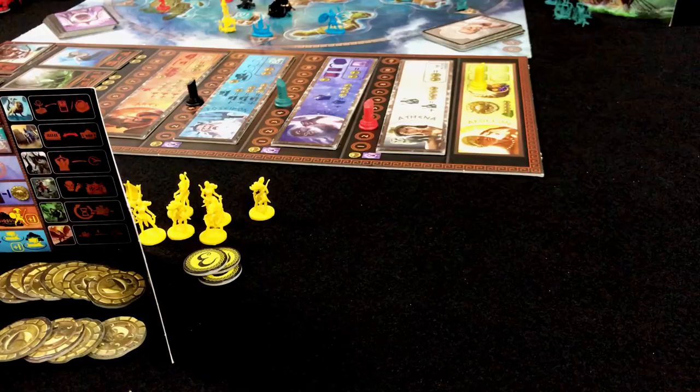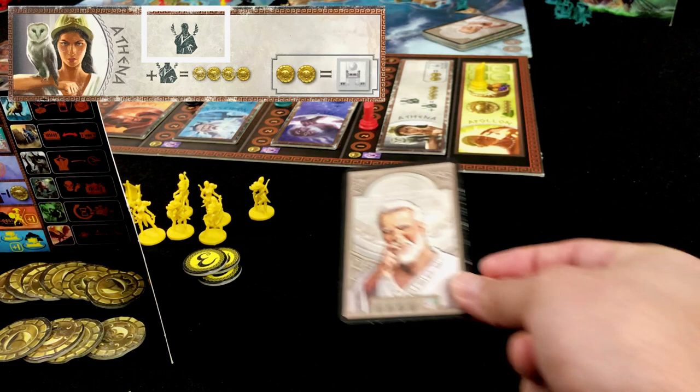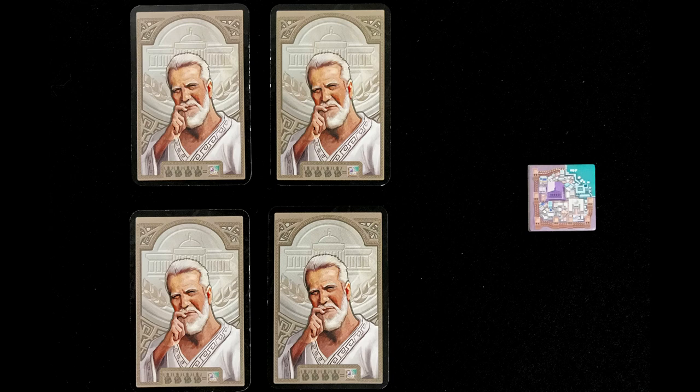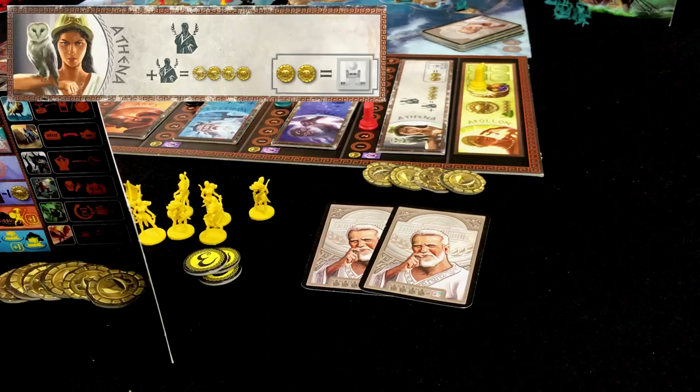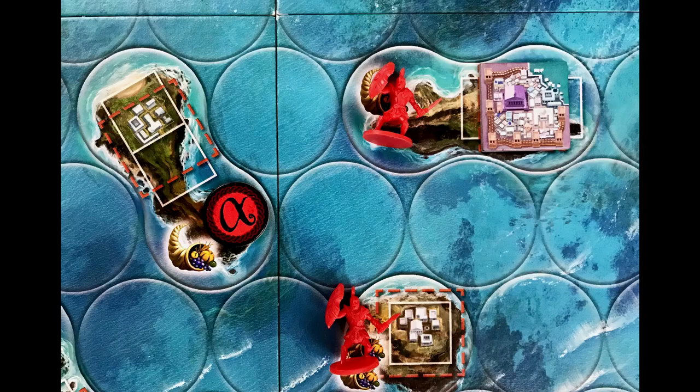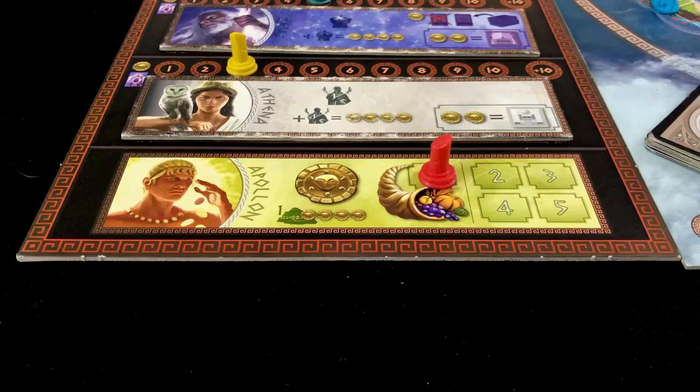Obtaining Athena's favor allows you to collect a philosopher card. You may also pay four gold pieces to obtain another philosopher card. Immediately after obtaining your fourth philosopher card you exchange them for a metropolis, which you place in one of your available islands. Additionally, Athena allows you to build universities at two gold pieces each, which is one of the four building types required to exchange for a metropolis.